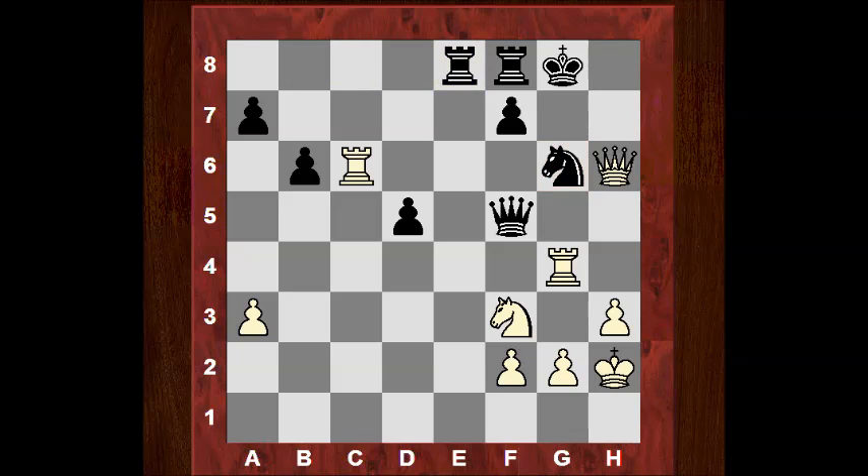If for example Rb8, this will do actually — taking here will do. This is very nice. Black would have to give up the Queen, otherwise it gets mated. So that's winning for white.